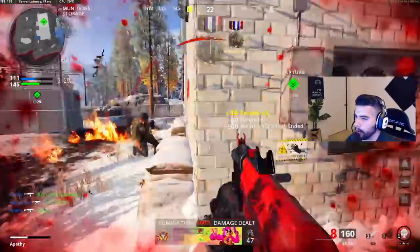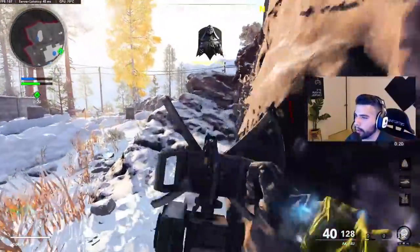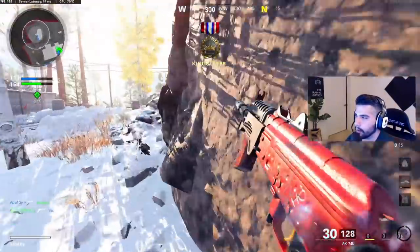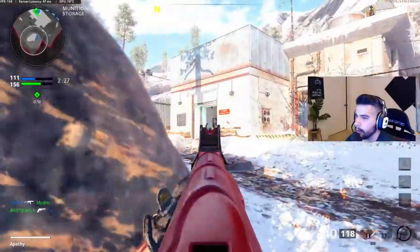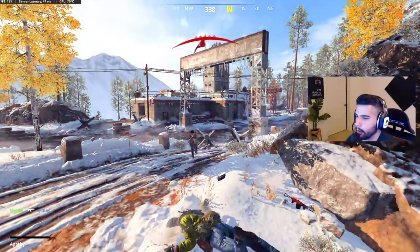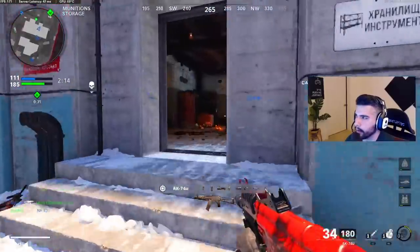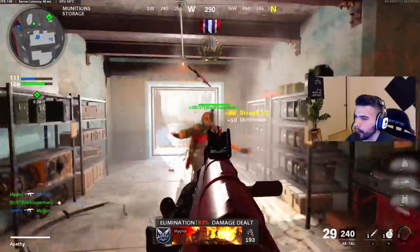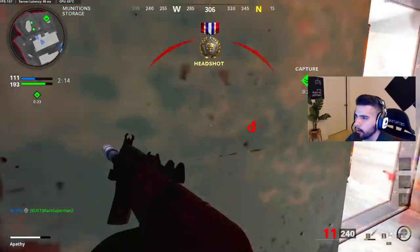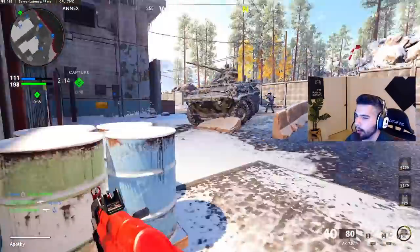I feel like I'm 1v6 on this team. Should I spawn kill you again? Let me activate this — hello brother, I'm a one-man army backing the spawn. Oh no, he came out of nowhere — he's a ninja. Got you, got you.